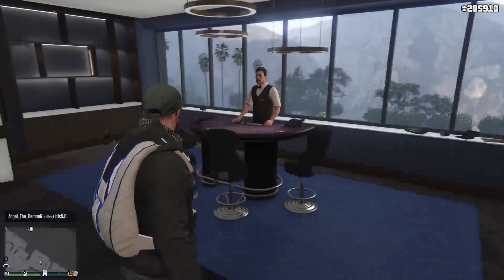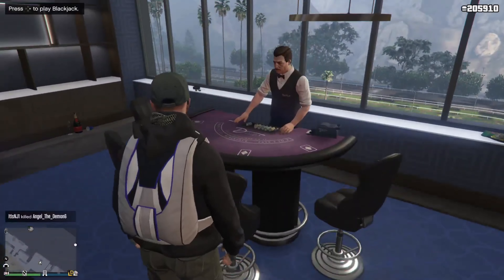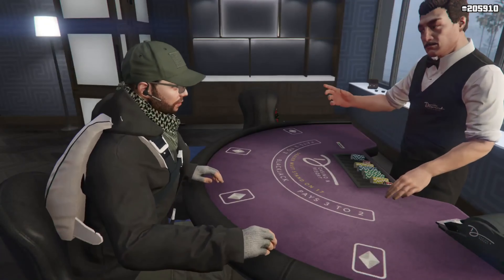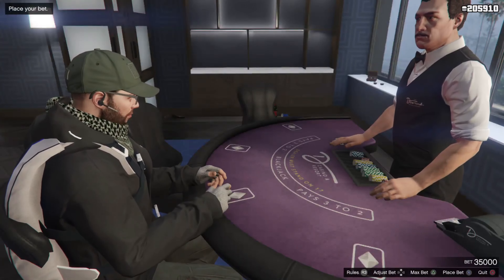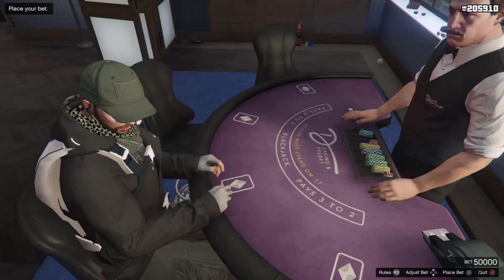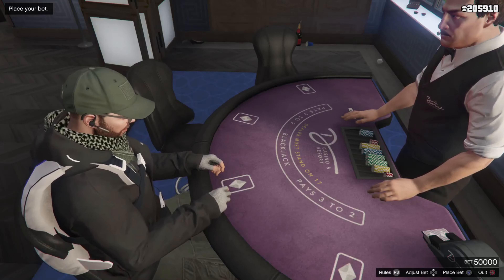Exit out of the phone and come on over to this dealer table that you just bought. After all the cutscenes, you'll have this dealer table. Just go to the dealer table, get on the table, and you guys want to bet your max, which is $50,000. Whatever the maximum is, just bet the max. Mine is $50,000, which means I'm going to make $100,000.